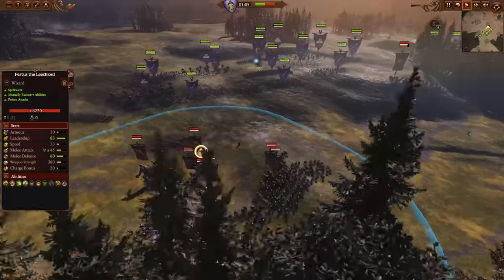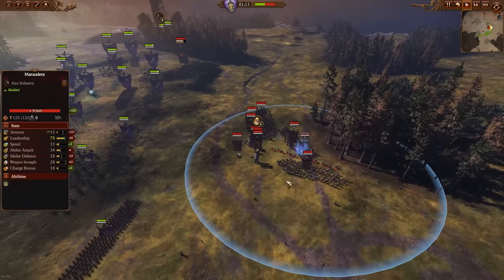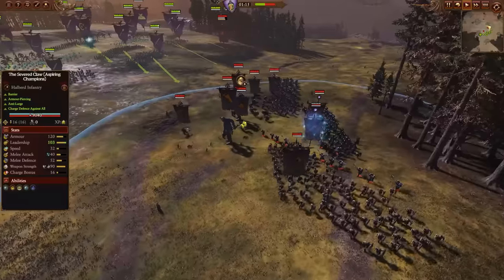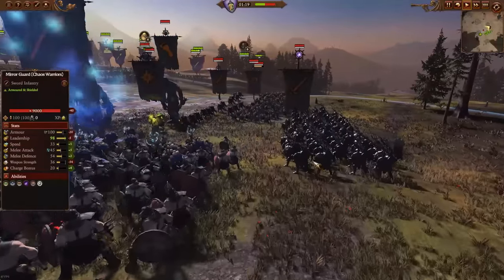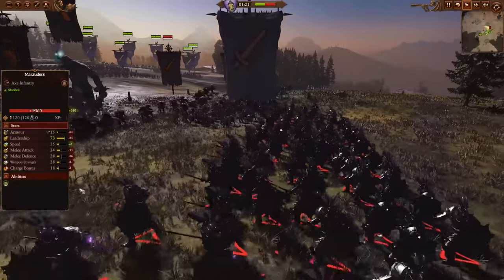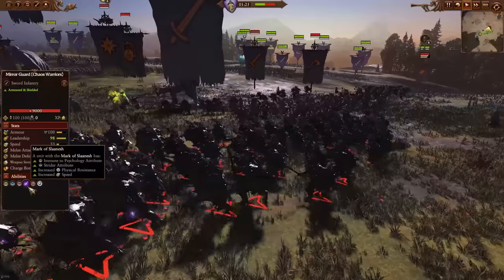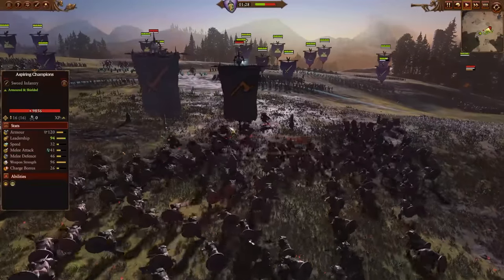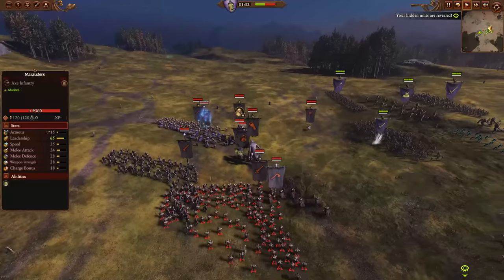He can heal his own blob with Overcast Fleshy Abundance, while blasting skeletons with Stream of Corruption. If and when more healing is required, just swap over to Healing Elixirs and you've got that tool as well. Finally, the Severed Claw of Tzeentch Elite Champion Halberds help shore up the bonus versus large elements you'd otherwise be lacking, to ward off Blood Knights, Crypts, Horrors, and double Vargulfs. The Mirror Guard of Tzeentch are immune to psychology because of their mark.